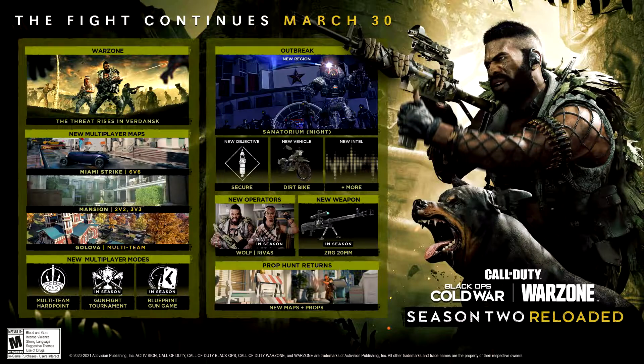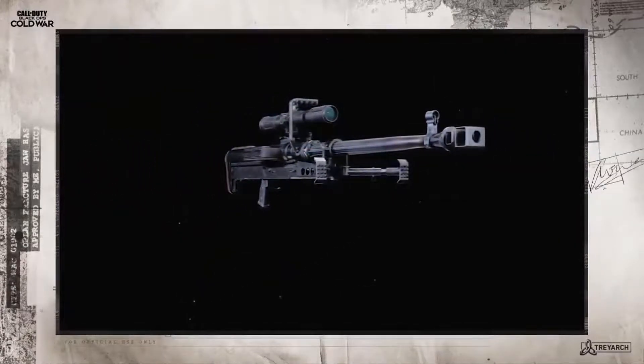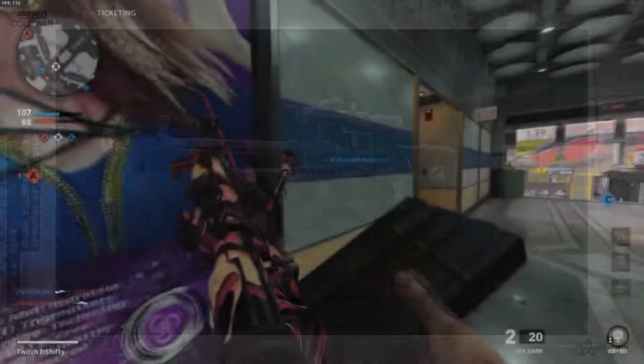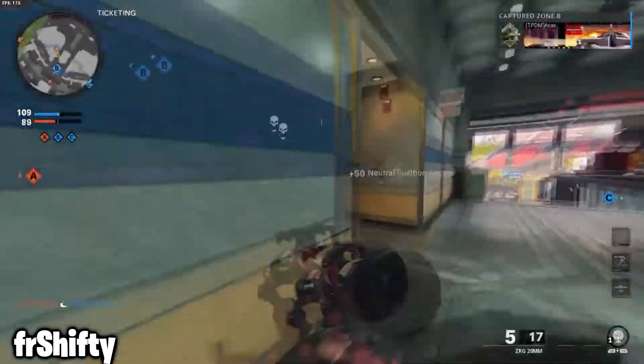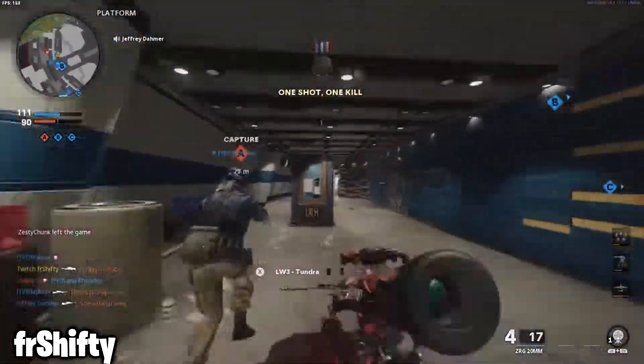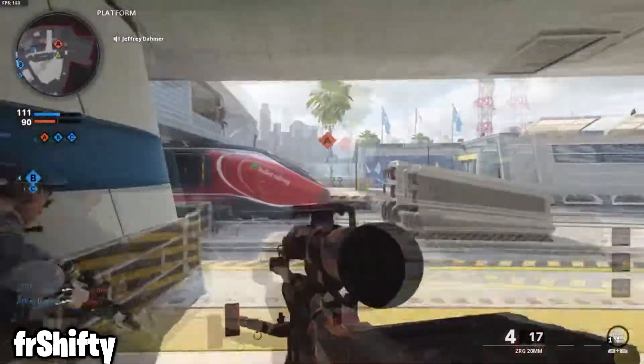Ladies and gentlemen, we finally got the new sniper rifle here in Cold War, and it's definitely something you're going to want to obtain and try out as soon as you can. I'll be covering how to unlock it in this video. The ZRG 20mm is a three-round bolt-action sniper rifle that can be unlocked for both of the leading Call of Duty titles, and the unlock requirements shouldn't be taxing for anyone looking to add it to a loadout.